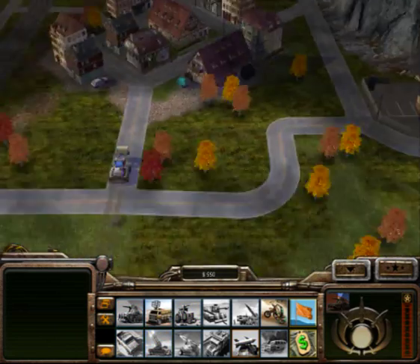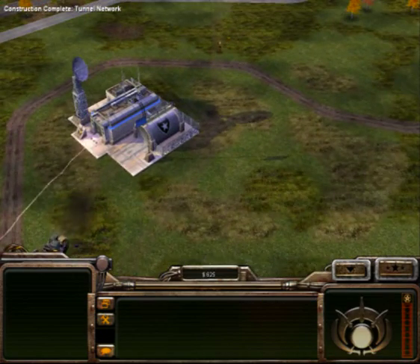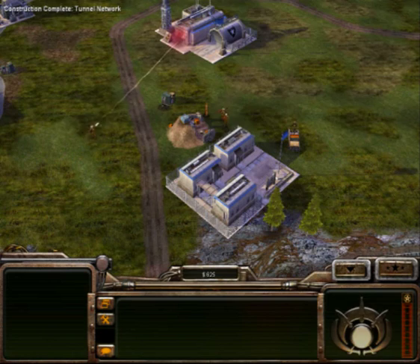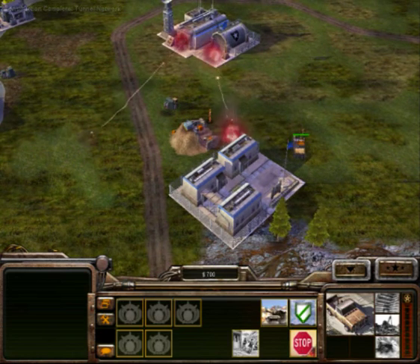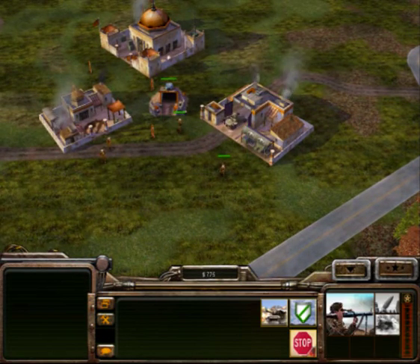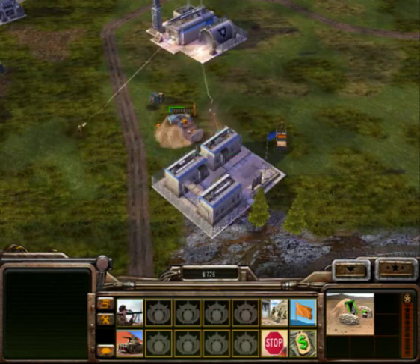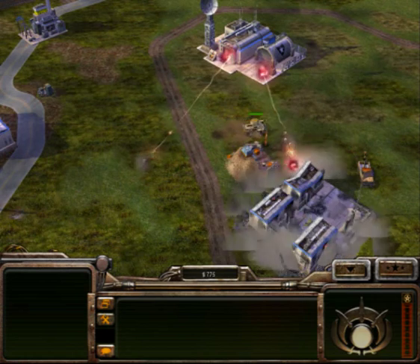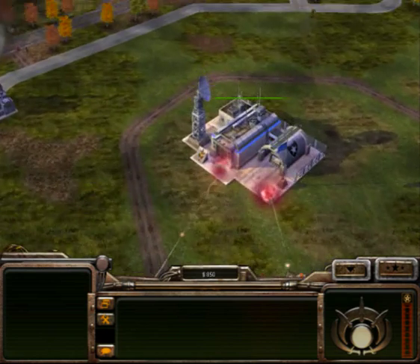As soon as that tunnel network is up, you have a straight passage into the enemy base. Ready some Scorpions to ease your task. With the situation under control, you can start targeting the production buildings — barracks and war factory if they are there. And now it's only a matter of time; victory is yours.